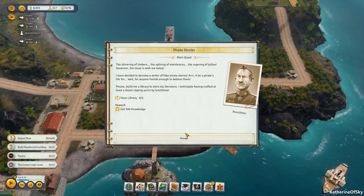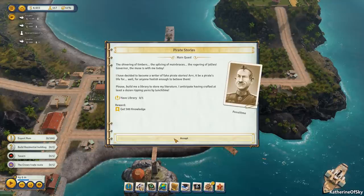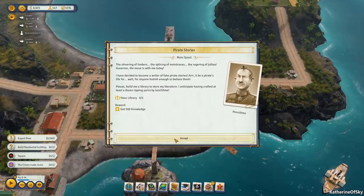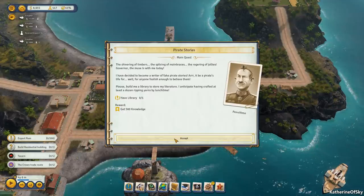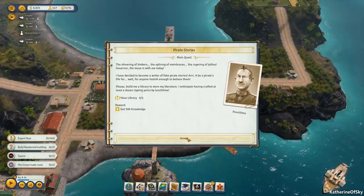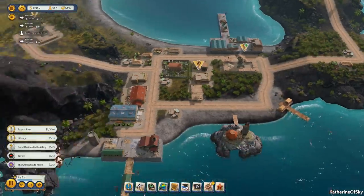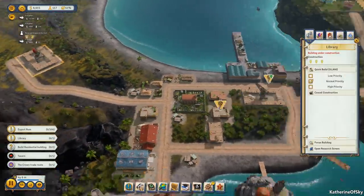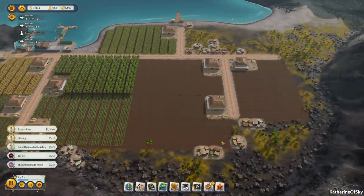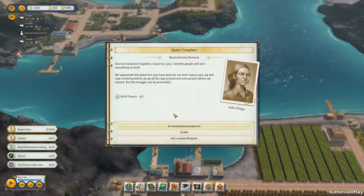Let's set high priority on the rum manufacturing. The library trigger fires: a character says 'The muse is with me today! I have decided to become a writer of fake pirate stories — it's a pirate life for anyone foolish enough to believe them. Please build me a library to store my literature.' Alright, let's go ahead and build that — it's right there. Come on builders, come on peeps, we can do this!